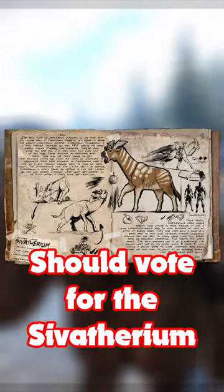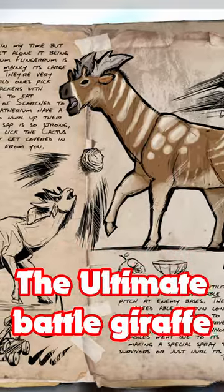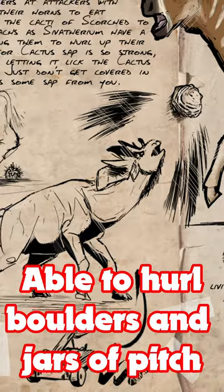This is why you should vote for the Civatherium in the new Ragnarok Creature Book. This thing is the ultimate battle giraffe, being able to hurl boulders and jars of pitch like a catapult.